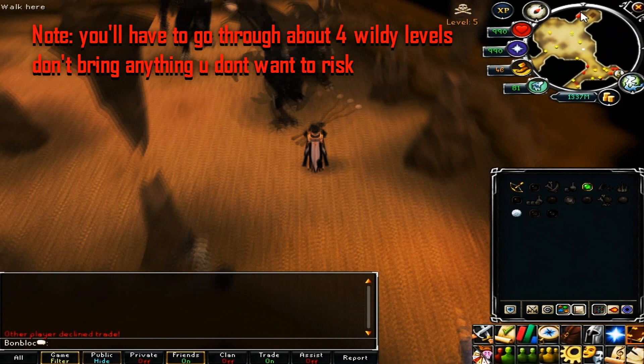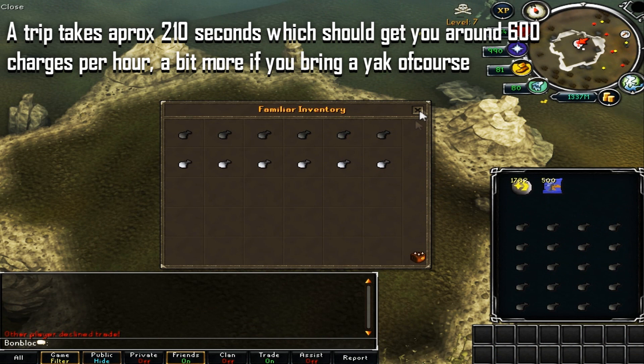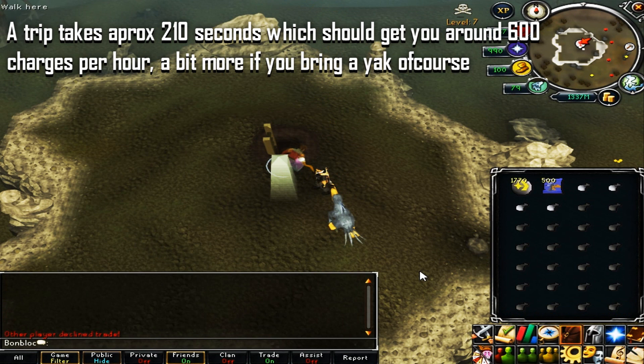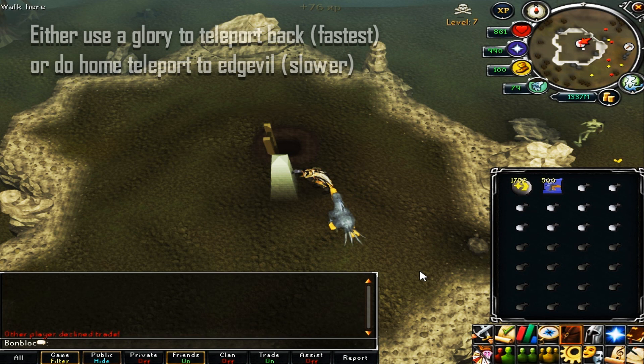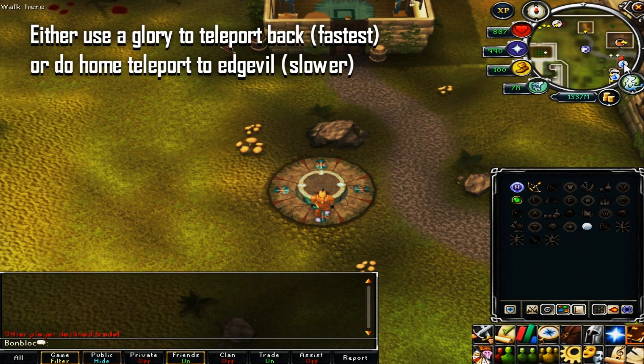You go to four Wilderness levels so be careful — you can be killed here. Keep going northwest until you find the ladder, go up, and cast the charge air orb spell on the obelisk. It charges the orbs in your inventory for profit. A trip takes approximately 210 seconds, getting around 600 charges per hour — more if you bring a yak. Use a glory to teleport back to Edgeville for the fastest method, or home teleport which is slower but free.